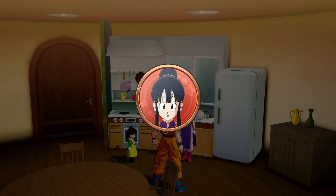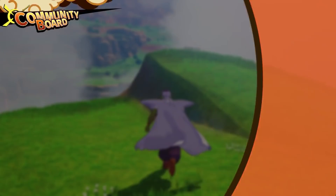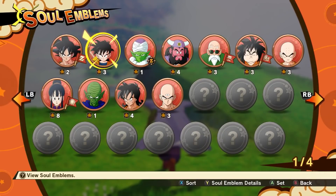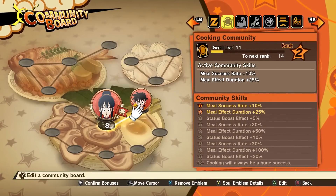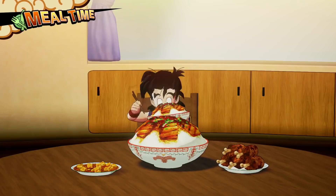Let's also take a look at Chi-Chi's cooking community. By collecting a Soul Emblem from the cooking community leader Chi-Chi, you've unlocked the cooking community board. Cooking meals is crucial to boosting your stats, so focus on this community if you want to beef up your characters.